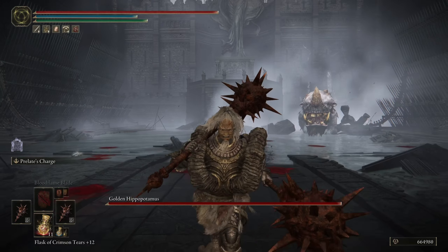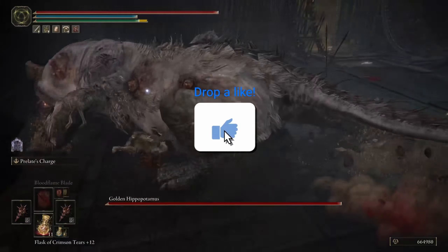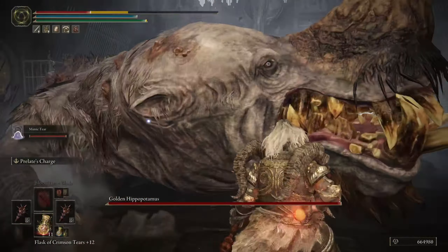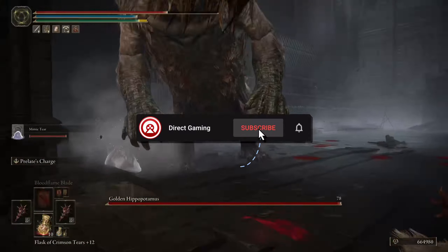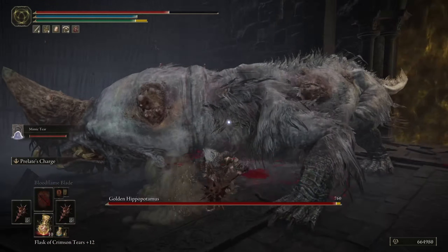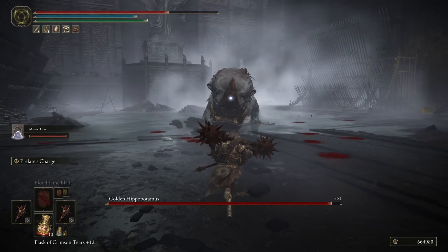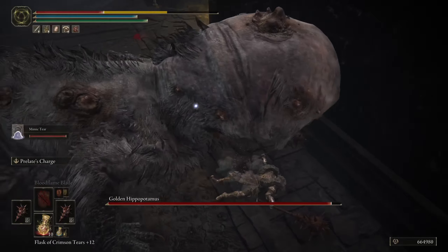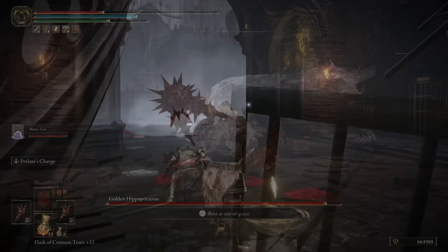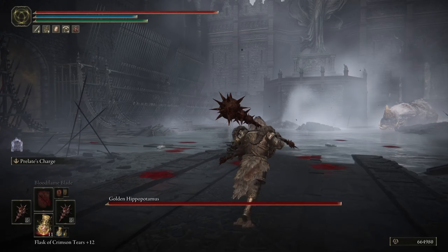Here's a full run of the boss fight sped up a tad to show you how to take down the Golden Hippopotamus. If you enjoy the guides, a like on the video shows us that you enjoy this type of content, and don't forget to check out our other Elden Ring guides in the top right corner and pinned comment. If you enjoy live discussions or other game videos, check out our other content on the channel as well. I'm Tylen with Direct Gaming — thank you for watching and let us know how we can improve our guides going forward. Shout out to our pro gamer little Bobby for the awesome gameplay; you can follow him on Twitter at LittleBobbyTV. We hope you have a great day and we'll see you in the next one.